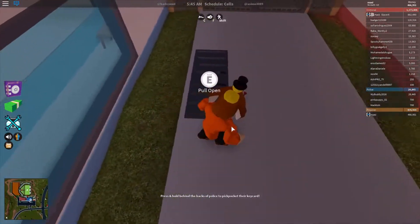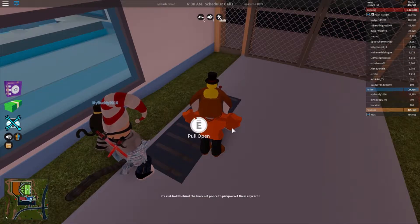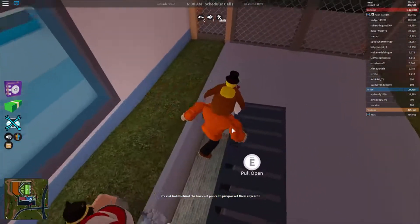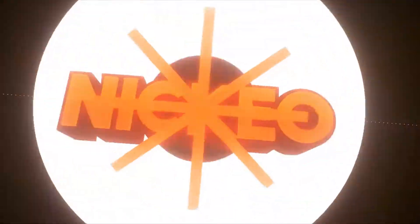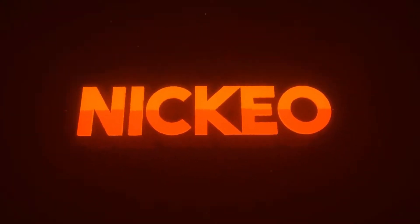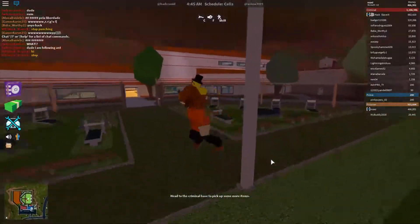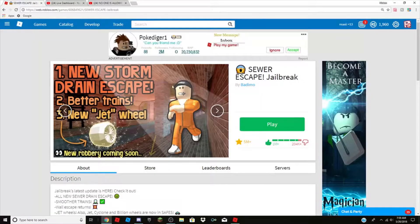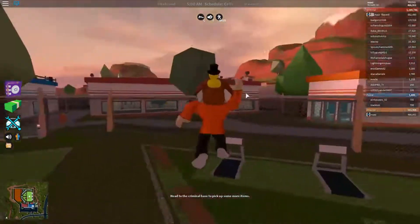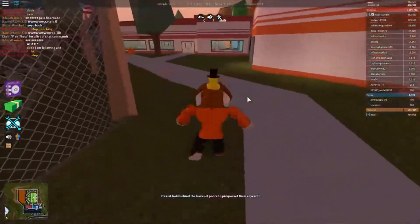There's a pull open thing so you can hold E here, and then it will open the sewers and you can go inside. Hey guys, how's it going? Welcome back to NickYo, and today in this episode we are going to be showing you guys everything that just came out in the new Roblox Jailbreak update. We're gonna be going through all of this stuff in today's episode. To start out, something that got removed in the previous update came back this update.